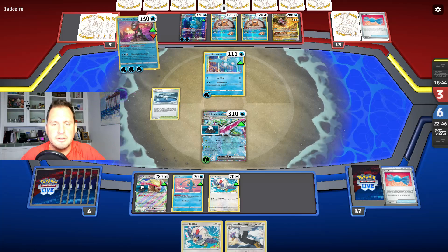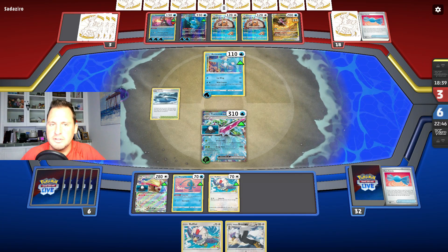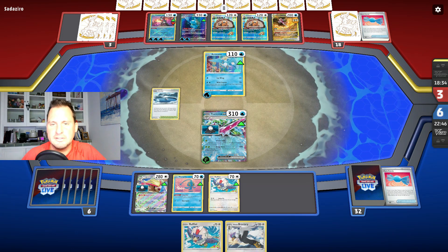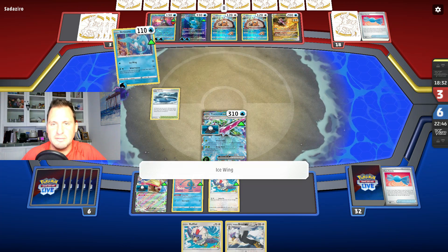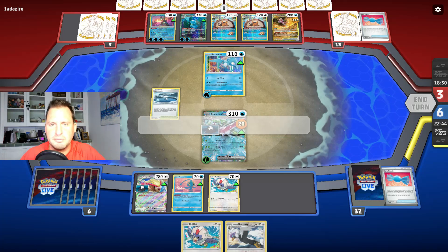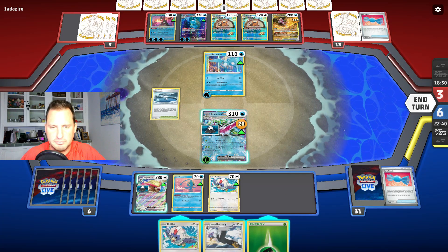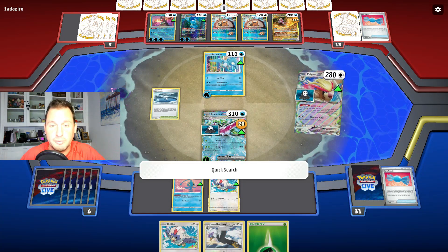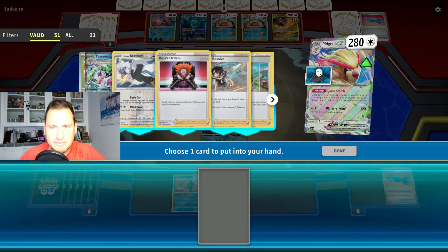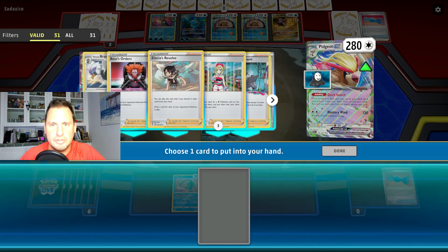Wild Freeze: this Pokemon does 50 damage to itself and your opponent's active is now paralyzed. They're going to try to paralyze me. They just bought themselves a turn. It's going to do 50 to them, which is great. No — they just do the Ice Wing. We're golden. Let's check our deck — I've got another Boon Sweet and I do have the other Braviary. I don't want to be paralyzed.